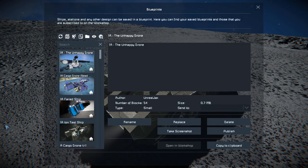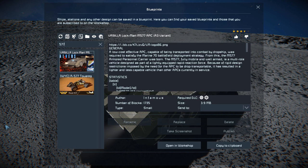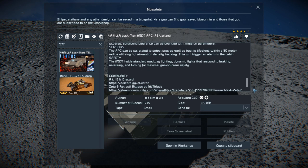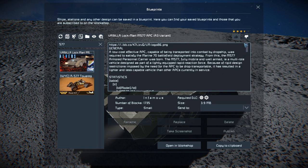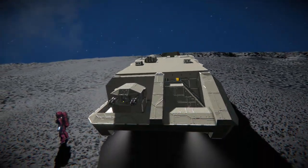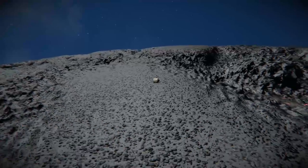Pressing F10 and finding the 577 in the spawn menu — there it is. This thing is 1,735 small blocks using the Wasteland DLC pack and Decorative Block Number 2. It features no mods and has everything written on the workshop page. We'll have a quick look around the outside, then drive it around on this modded planet which does look very good.